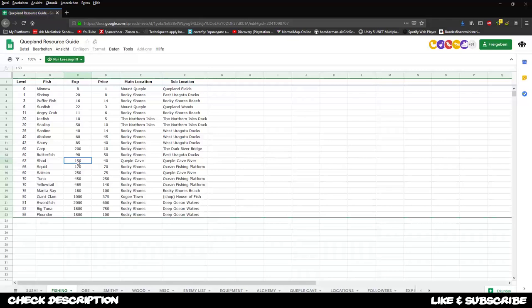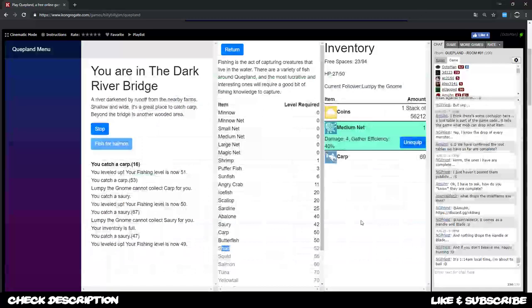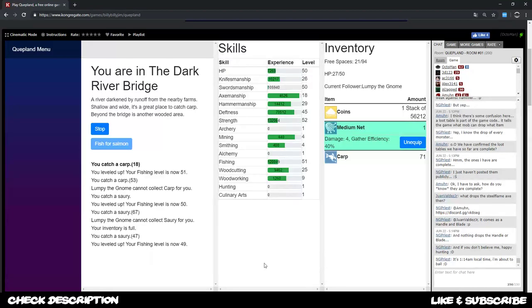Maybe go with carp until you reach shad at level 52, then switch to that so you get at least something in case of pricing. Once done with shad you want to go to squid because this increases the value again and gives quite some good money. At level 60 once again you want to switch to salmon. With that said I leave the carbs running.